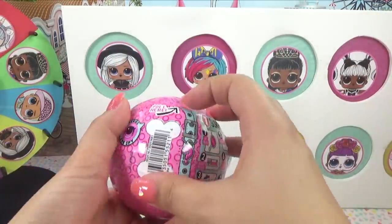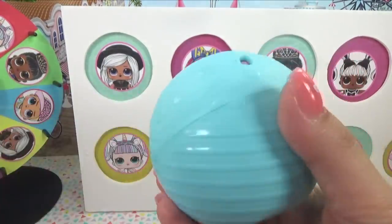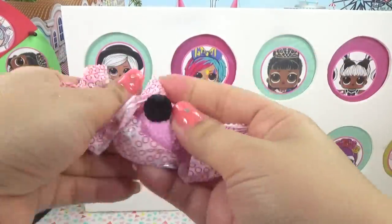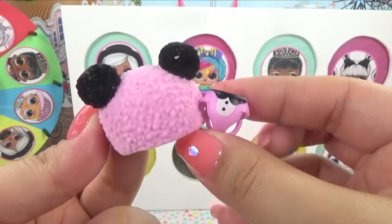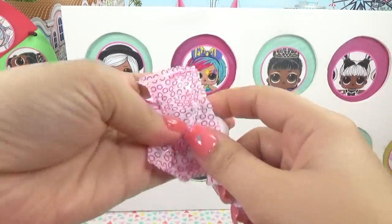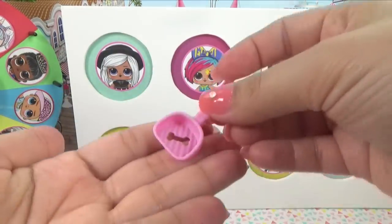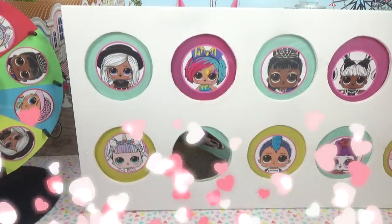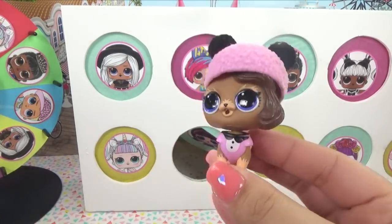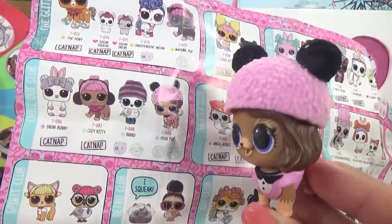Who's gonna get a pet today? Here's our secret message — it's Snow Bunny! Here goes our very first bag, and the entire hat is fuzzy. Let me know in the comments who this might be. We've got a bottle of Bubbly, and here is her Pooper Scooper — looks like we're getting a puppy. It's Posh's puppy! She's missing her little shoes but she's looking super duper cute. This is Posh Pup from the Chill Out Club.